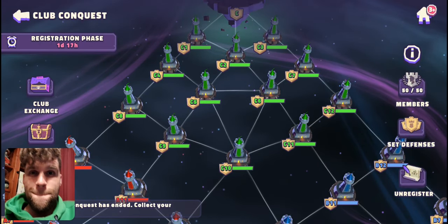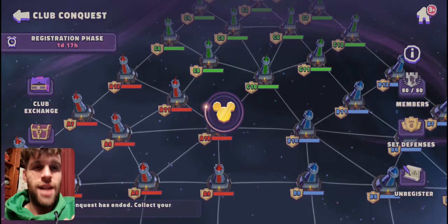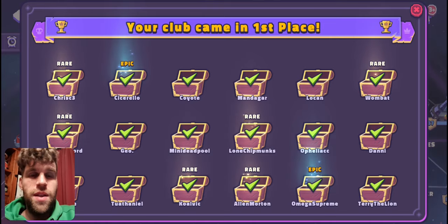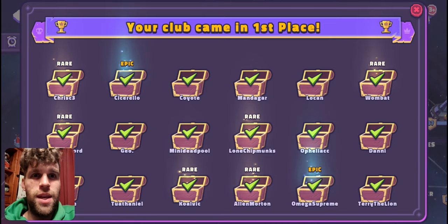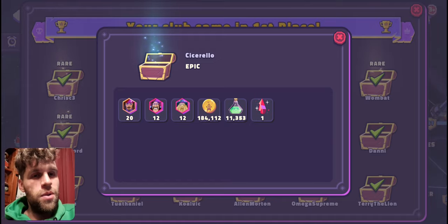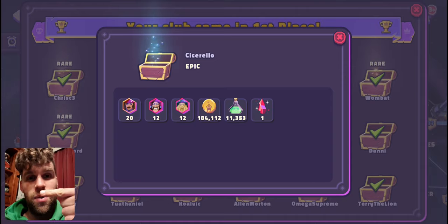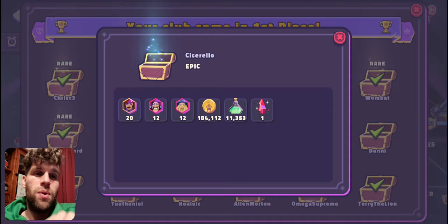Hey guys, welcome in. It's that time again — nearly time for the next conquest to start. Let's have a quick recap over this last third week of conquest rewards. Let's start with the epics. The main things I'm talking about are whether it's got a stone, how much gold they've got, and how many tokens are dropping, because those are the most important things in the box.